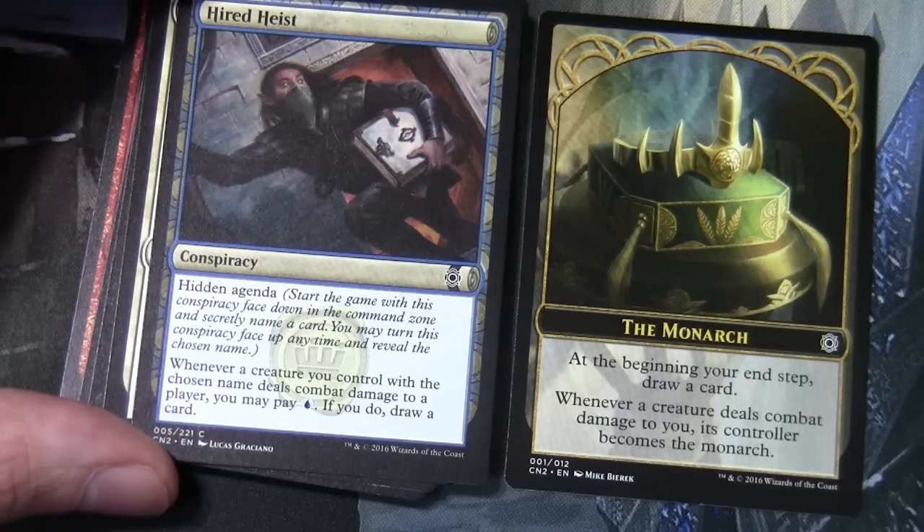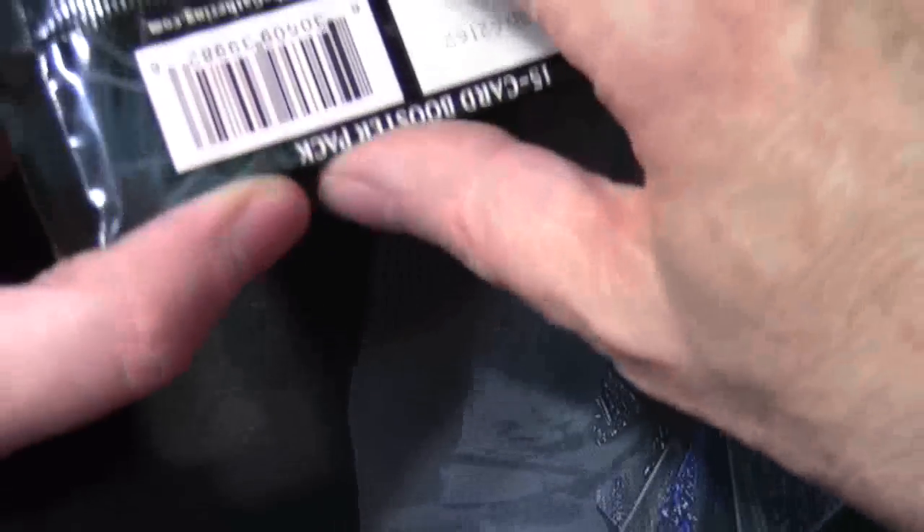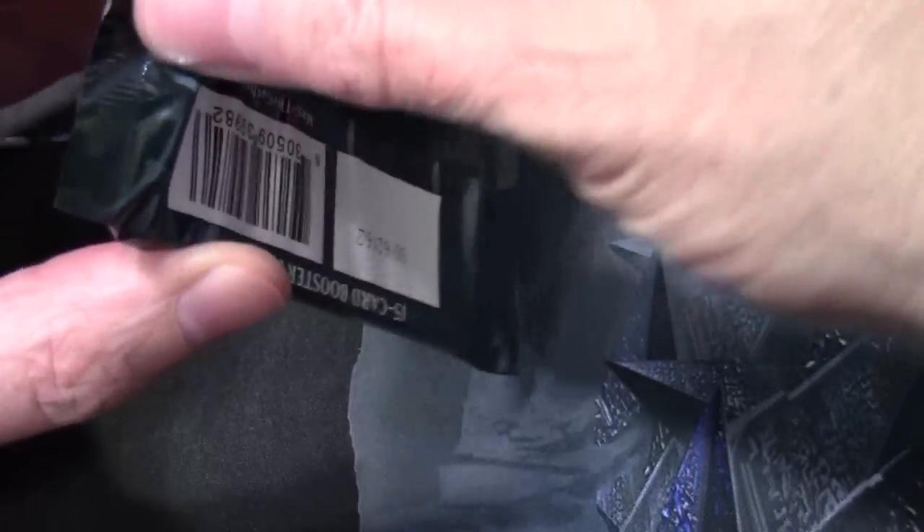So there is a reference to the Monarch in the game, which we may see reflected in the cards. The Monarch token reads: at the beginning of your end step draw a card, and whenever a creature deals combat damage to you its controller becomes the Monarch. It will be interesting to see how that Monarch idea is represented on other cards.